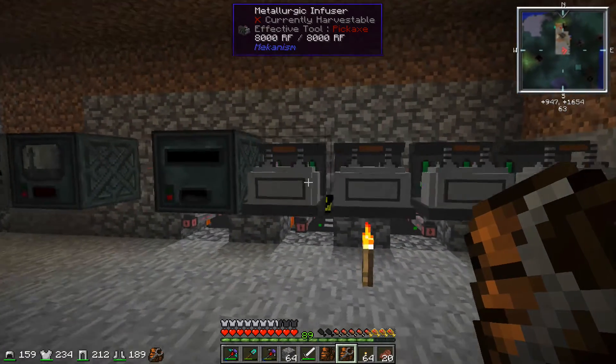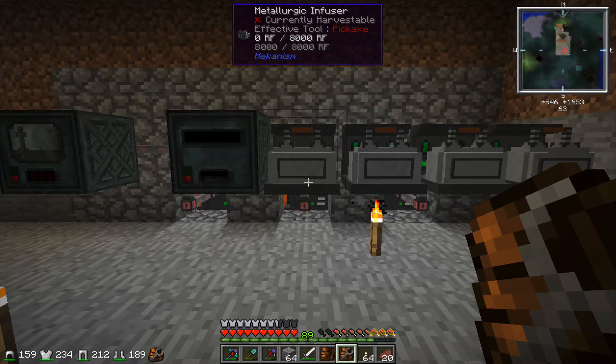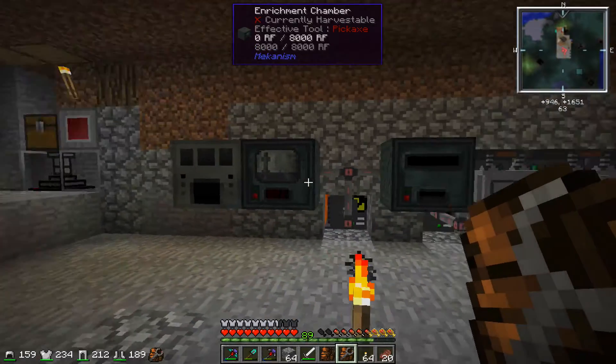I made one metallurgic infuser and put coal in it, then ran iron through that twice — put the iron through, took the result, put it back through again. That gives you steel dust, because I needed steel to make some of these other machines.